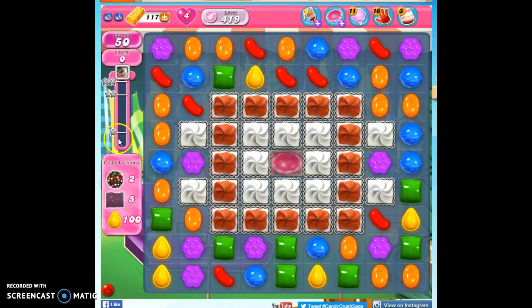We're playing level 419, which is a hard level. We have 50 moves to obtain 18,000 points — not a problem — but we also have to collect 2 color bombs, 5 wrapped, and 100 yellow candies.